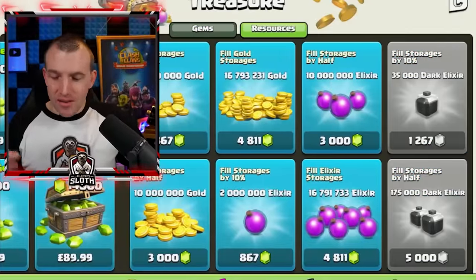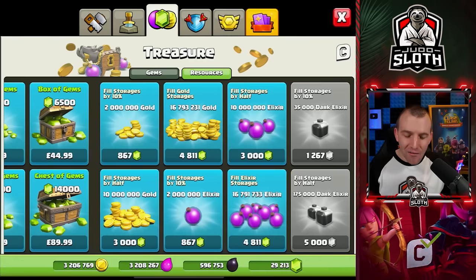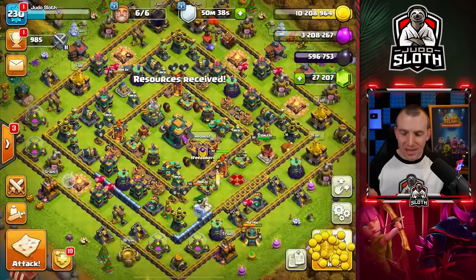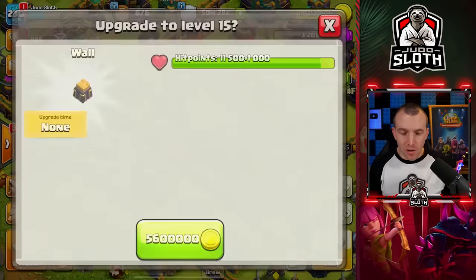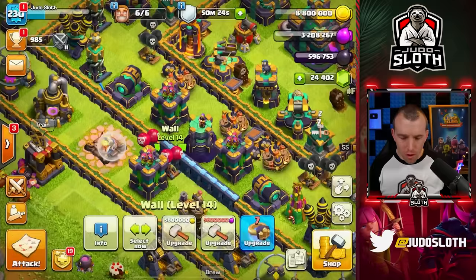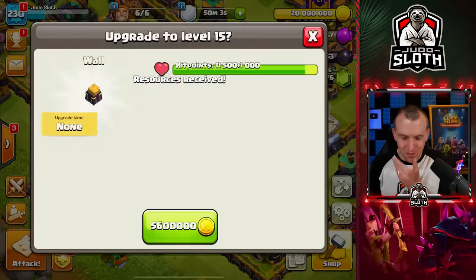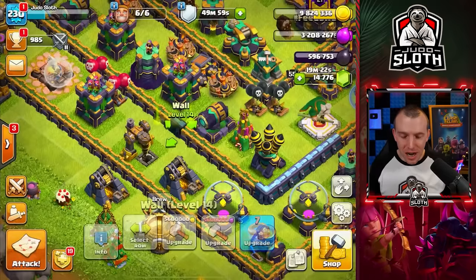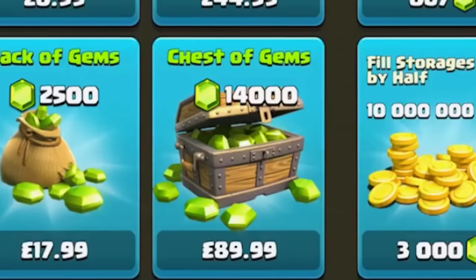Three walls — 5,000 gems. I said I was going to do it and at least we have the cost covered; this would be so painful if not. We're getting close. That is 15,000 gems pretty much for nine wall pieces. And remember the cost of gems: 14,000 is $100 — that's £89.99 in Great British Pounds. I need to spend more? Are you kidding me? There we go. These are the final pieces of wall.